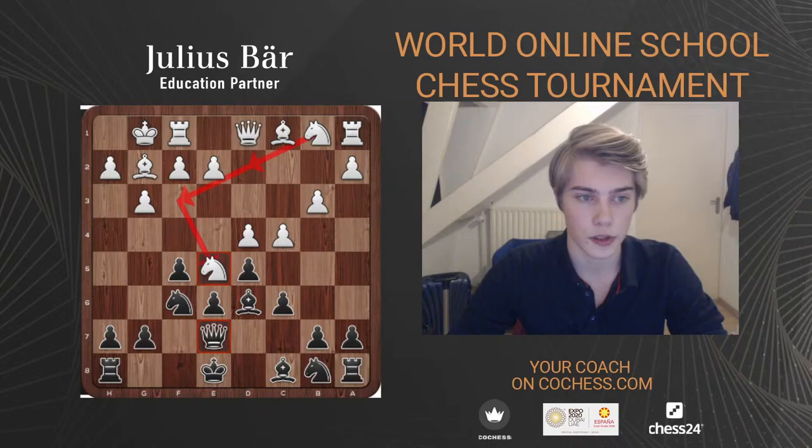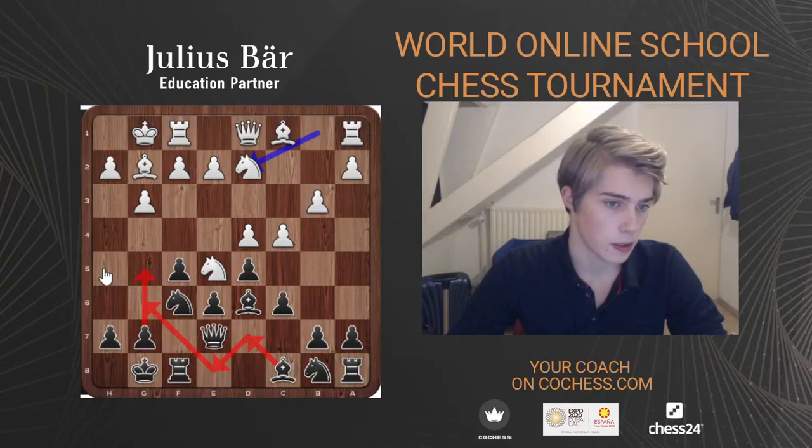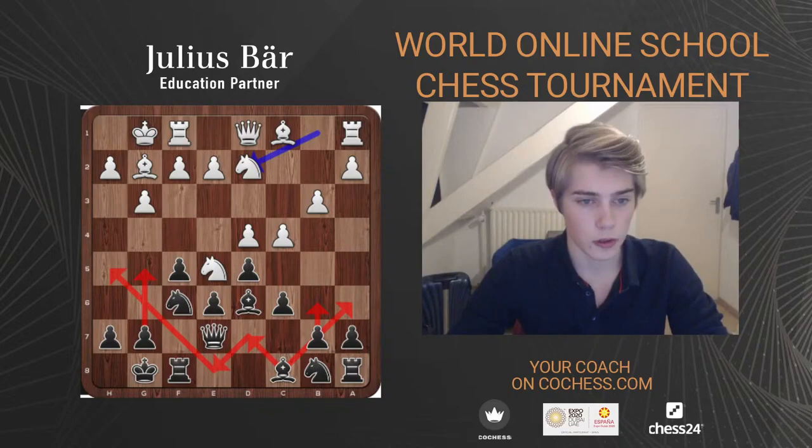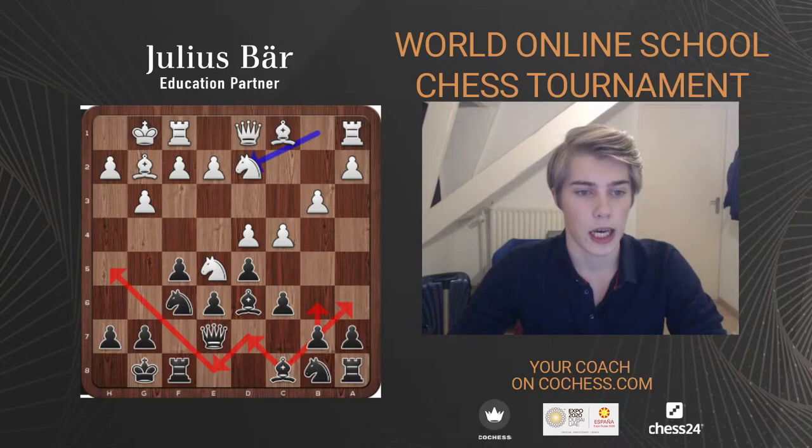This game demonstrated first that you should not allow the exchange on a3 to happen, and second that Carlsen didn't go for one of the main plans immediately — he showed that you don't have to go Bd7-e8-h5 or b6-Ba6 immediately. He went for a different plan that is also quite okay for Black. In this kind of Stonewall position, you can actually do a lot of different things and find the one you like.